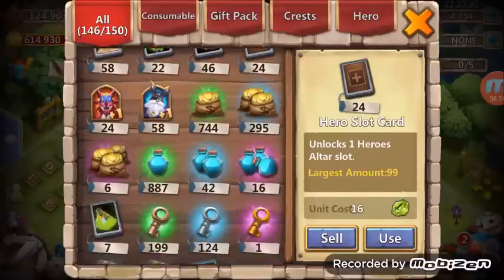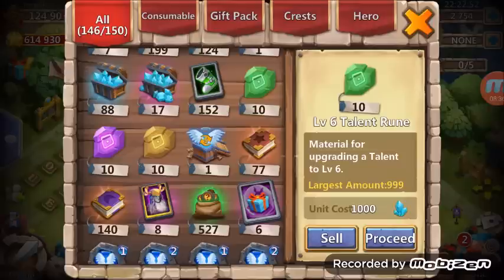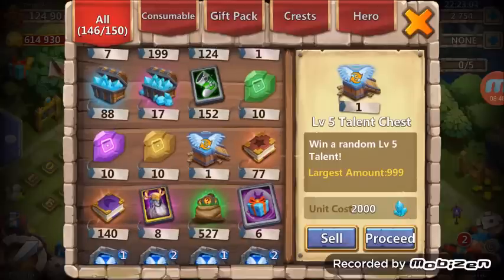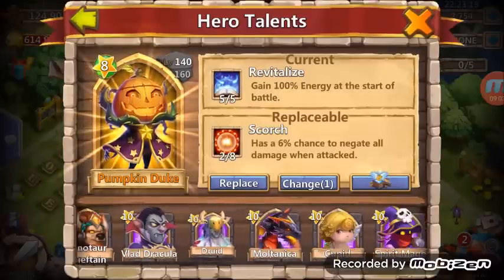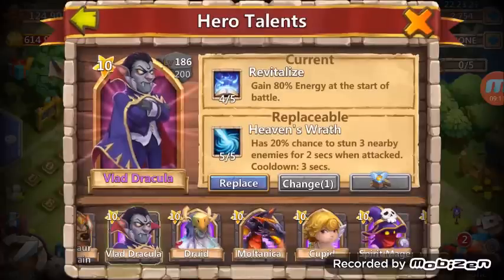I have a level five talent crest, and I still have all my talent runes from the update from about a month or two ago — I've never used them because I don't have too many five-star talents. I have the level five Revite, but I want to open up this and pray to god that I can get a nice level five talent so I can put it on someone and max it out with those runes. Let's go for Mr. Vlad — level five talent... oh I knew it'd be a Heaven's Wrath. Why do you give me Heaven's Wrath?